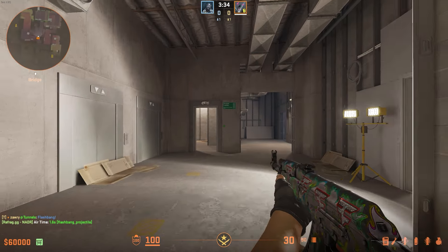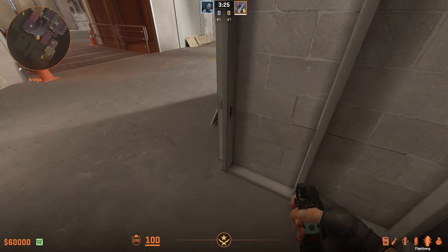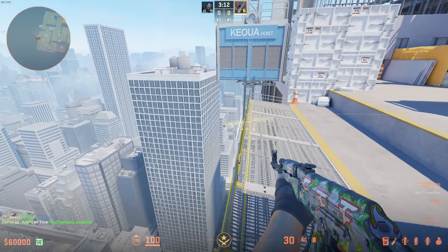Moving on to Vertigo now — if you're down in the tunnel area between both sides and you're in a 1v1, 1v2, 1v3, whatever, you can come up to this wall right here, aim where shown, and just do a walking left click throw, and that's going to pop just out here behind B.